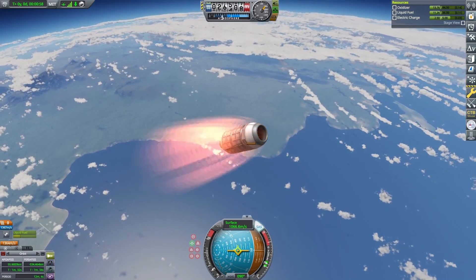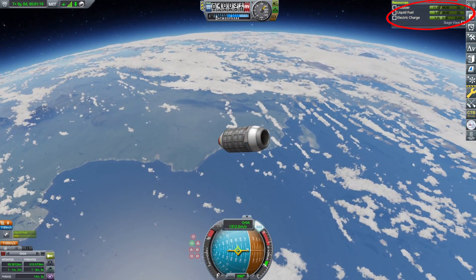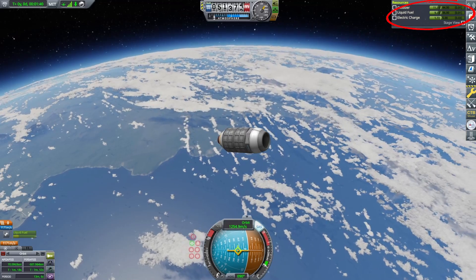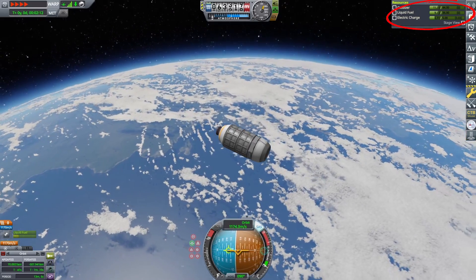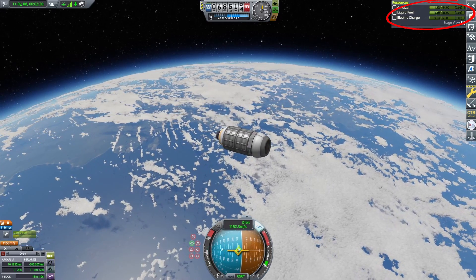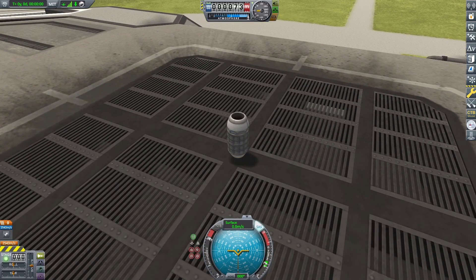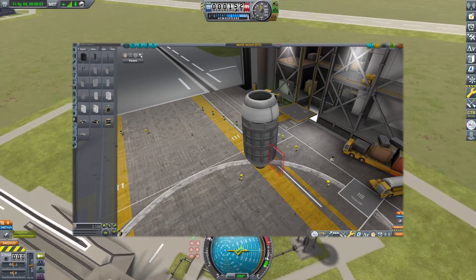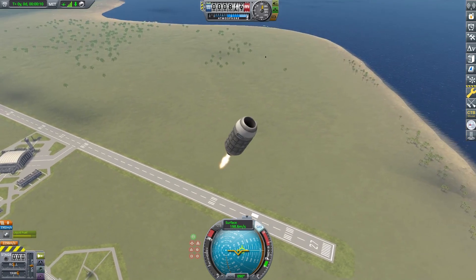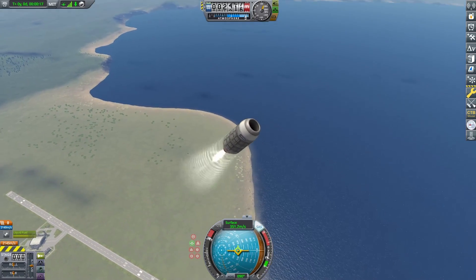First of all, why is there a solar panel? Well, as you can see, the electric charge of the probe core will decrease over time. There's only five units of electric charge in there, and as your launch progresses, the electric charge ticks down — it eventually gets to the point where you will run out of electric charge before you get to orbit. You need the solar panel so you actually have enough electric charge to do the orbital insertion burn. But there is actually a sneaky little feature in KSP that has let me beat the record by simply removing the solar panel. There's the big grand reveal — I saved a grand total of five kilograms. We went from 615 down to 610 kilograms by just removing the solar panel.